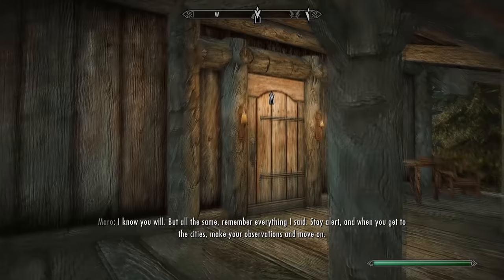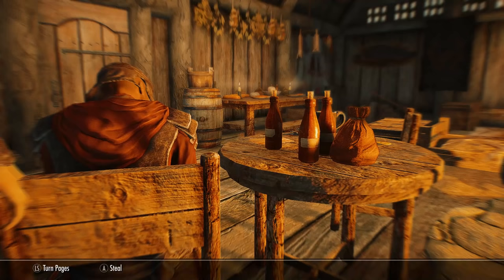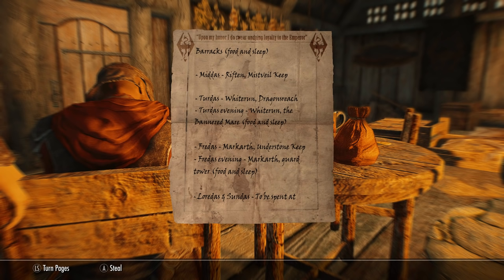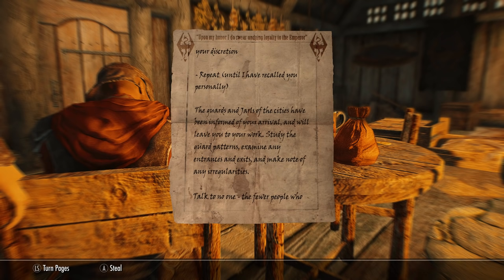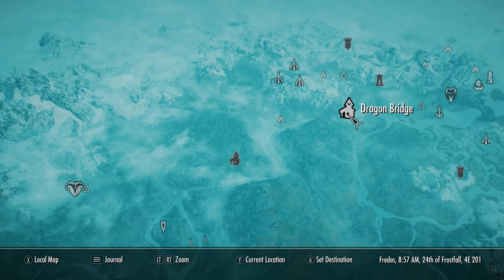Once you arrive, make your way down the street through Dragon Bridge. You'll see the Emperor's headquarters marked with two Imperial banners — head on inside. You can easily steal the target's schedule; it's right there on the table. It tells us where he will be and when. On Fredas, he'll visit the Understone Keep, a heavily guarded area, and then in the afternoon he makes his way to the guard's tower.